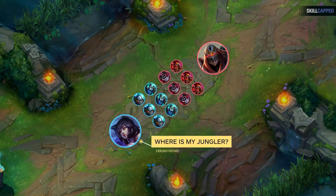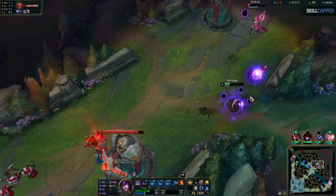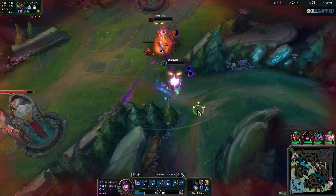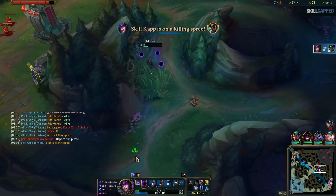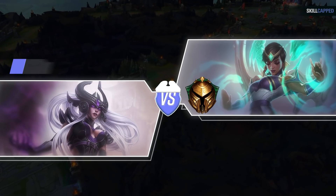Hey everyone. We all have those games where you feel like you don't have a jungler and it's impossible to win lane as you keep getting ganked. Learning to play around the jungler and recover after getting ganked is an important part of the game and will really help you climb. So today I'm going to break down a lane phase where my jungler literally isn't there - they DC'd before finishing their camps - and I die to a jungle gank but still smash my lane. I'm playing Syndra versus Karma in gold, but the concepts apply to almost any champion.